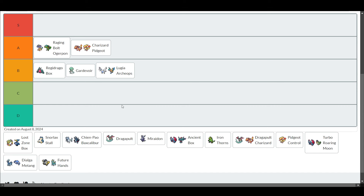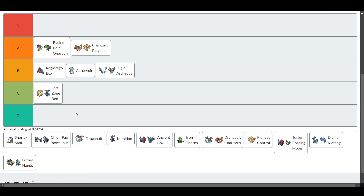Then we have Lost Zone Box. There's a new Kyurem. I'm going to put it in C tier. It's not the worst deck to play, but it's not the best for ladder. It's kind of hard to play - I think people over-exaggerate how hard it is, but if you Lost Zone the wrong card once or twice, you might lose. There's a certain amount of luck as well. If you're not entirely sure what you're doing with the deck, it's probably going to end pretty badly for you. Even if you are sure, there's an element of luck which you can't really control, even more so than other decks.